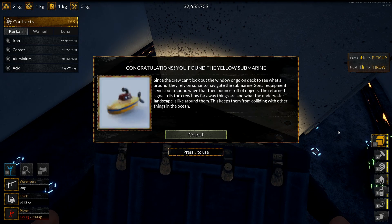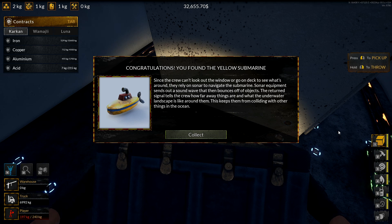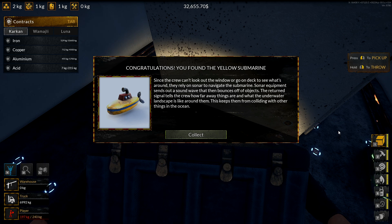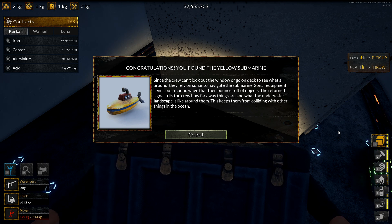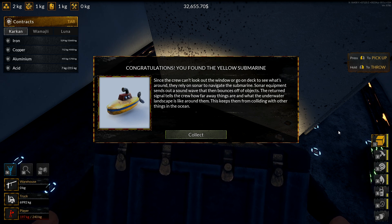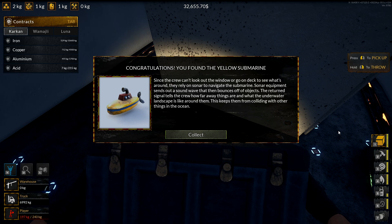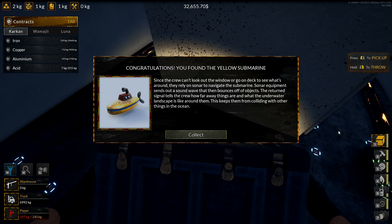Oh, we found a little submarine — congratulations, you found the yellow submarine! I nearly went into the Beatles song there. Since the crew can't look out the window or go on deck to see what's around, they rely on sonar to navigate. Sonar equipment sends out a sound wave that bounces off an object; the return signal tells the crew how far away things are and what the underwater landscape is like around them. This keeps them from colliding with other things in the ocean.